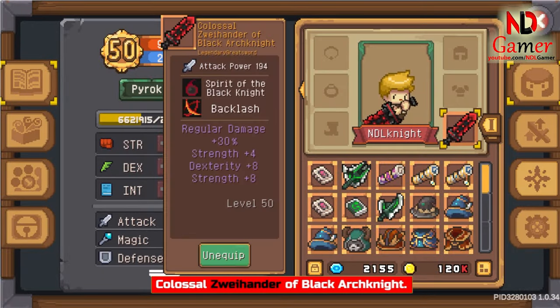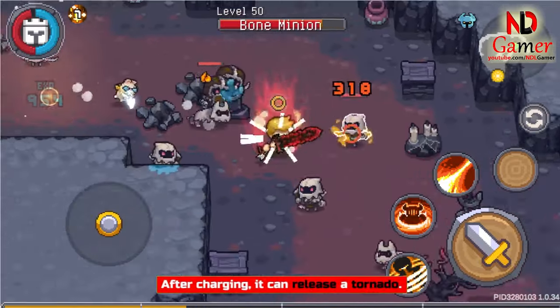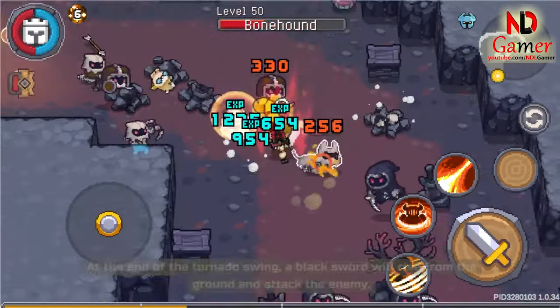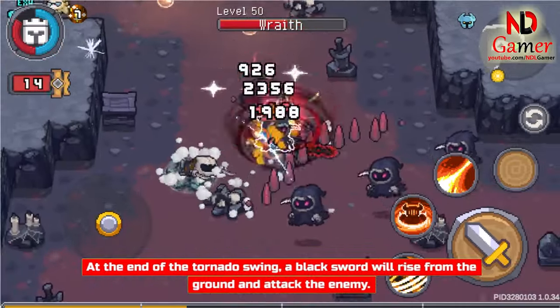Colossal Zweihaunder of Black Arch Knight. The basic attack is a sweeping slash. After charging, it can release a tornado. At the end of the tornado swing, a black sword will rise from the ground and attack the enemy.